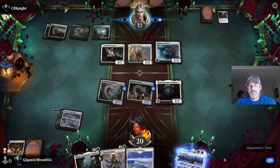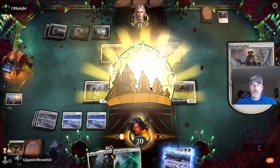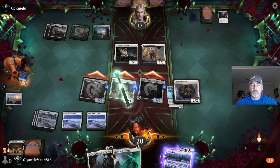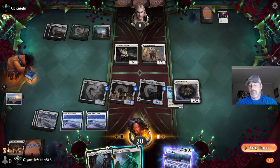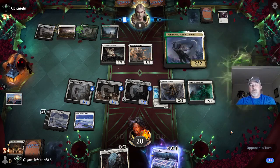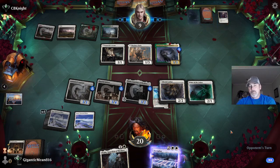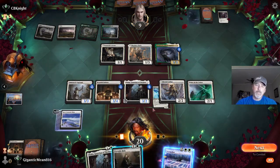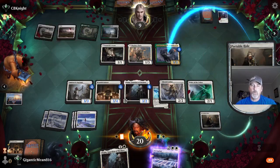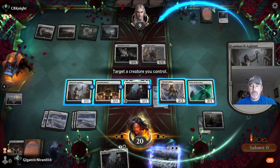I can cast Doomskar next turn — no big deal. Valkyrie, nice. Is he gonna Doomskar? I don't know. That'll be handy. Hello my friend.